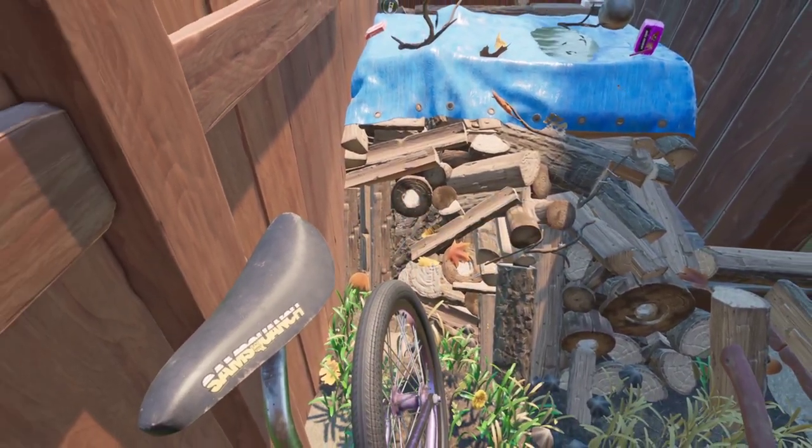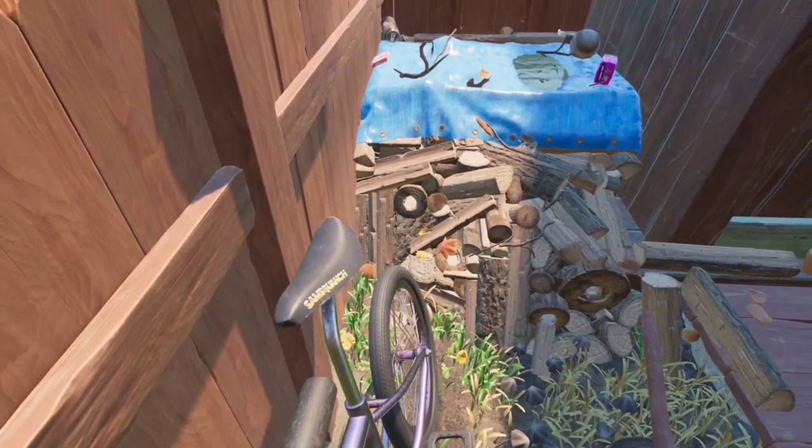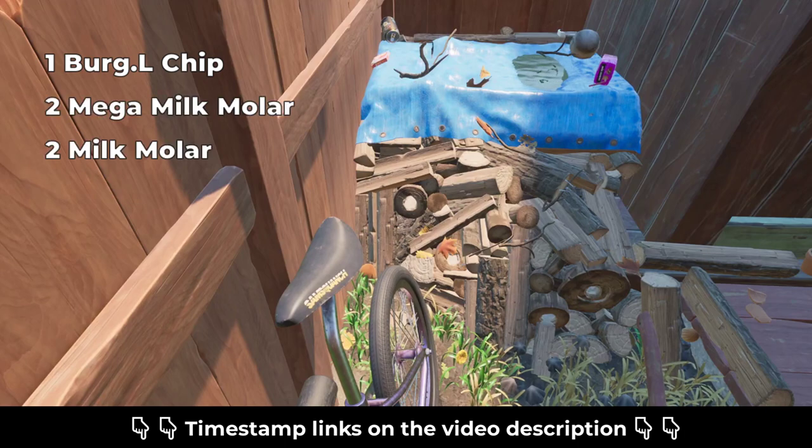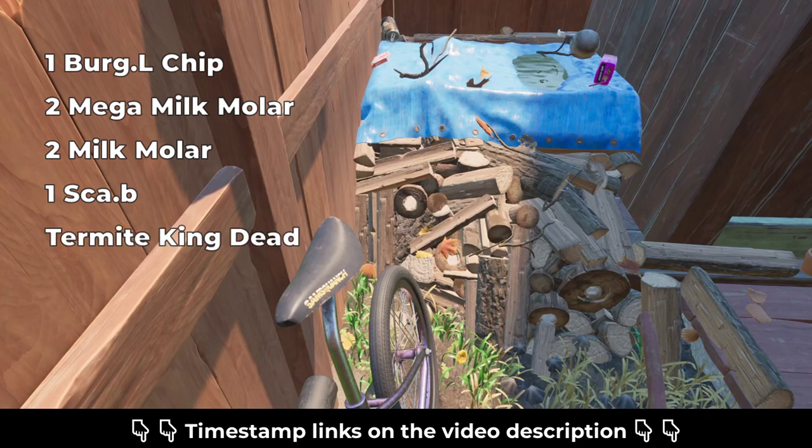If you follow all steps of this guide, by the end of it you will have collected one Burgle chip, two Mega Milk Molars, two Milk Molars, one scab, and killed the termite king.